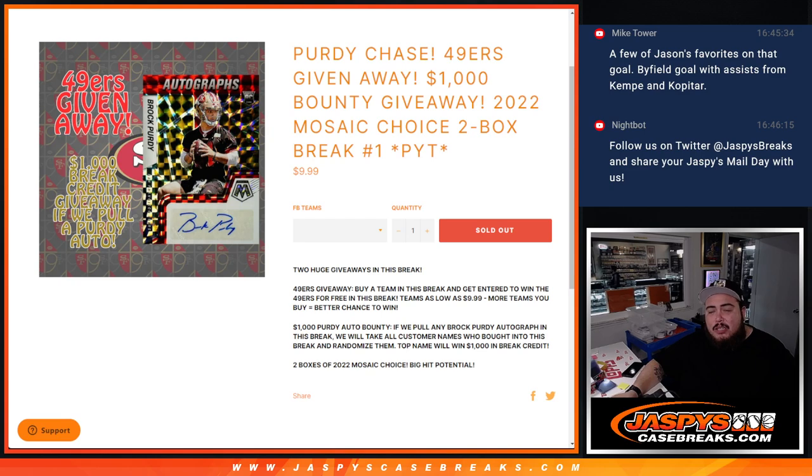This is 2022 Mosaic Choice, two-box break. So we have two huge giveaways. First, we're giving away the 49ers — all you have to do is buy a team in this break to get entered. Teams were as little as $9.99, so the more teams you bought, the better odds you had. The second giveaway: if we hit a Brock Purdy in this two-box break, we're giving away $1,000 back to one customer who bought into this break. Imagine if it's a customer that only paid $9.99 — could happen!